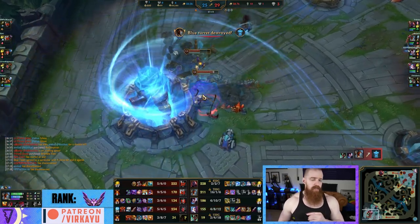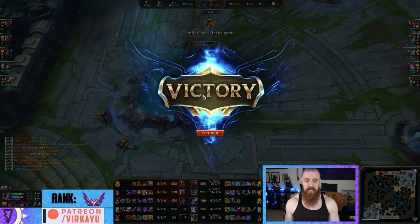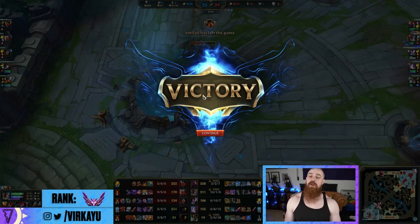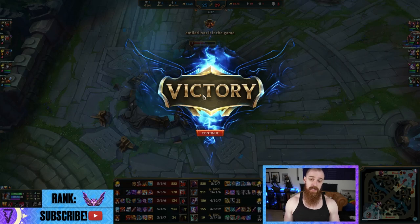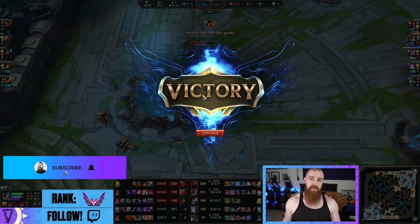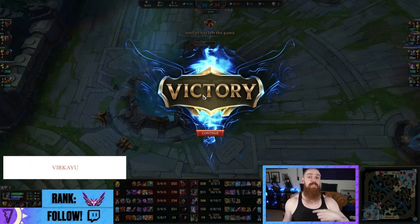There you have it — Fiddlesticks from a deficit with an inting mid laner, against another farming jungler, after being invaded level one, still kills everyone — 16 kills and only dies once from that first blood. That's what we call vengeance. Thank you very much for watching, hope you enjoyed and learned something. Like, comment, share, subscribe — see the main channel, coaching pods on Patreon, and coaching signups. I'll see you all in the next tutorial which will have a lot of Olaf and Lillia with all the buffs coming in tomorrow's patch.